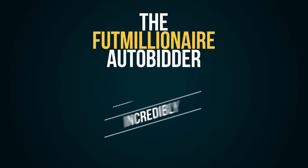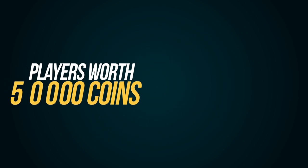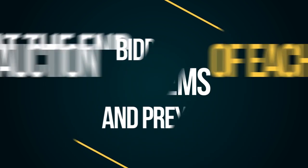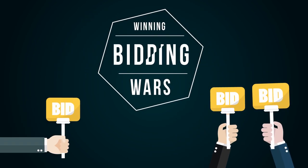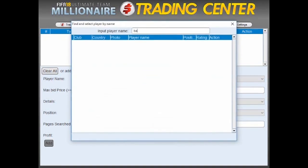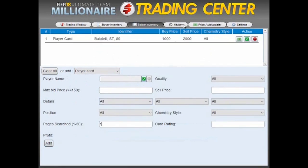This auto bidder is so incredibly powerful that it has allowed me to get insane deals like players worth 50,000 coins for under 15,000 coins. The auto bidder module works by bidding for items and praying at the end of each auction, gradually incrementing bids when you get outbid and winning bidding wars like if it were a real player. But let me actually show you how this thing works. The program does pretty much everything for you — the only thing you have to do is insert the players or consumables you want to trade and choose the profit percentage that you wish to get, and the hard part is done.